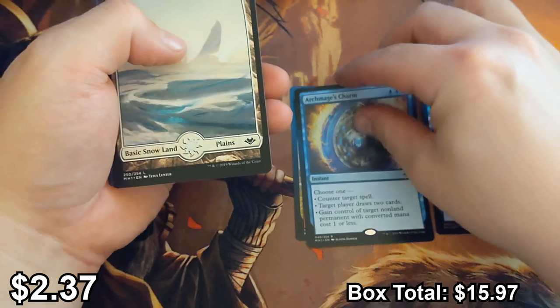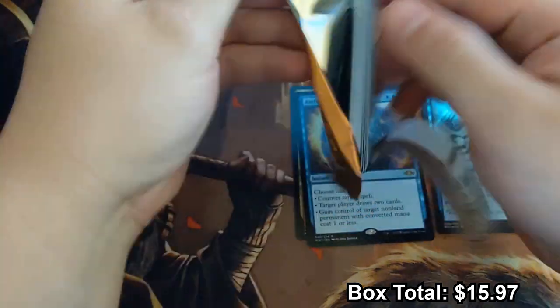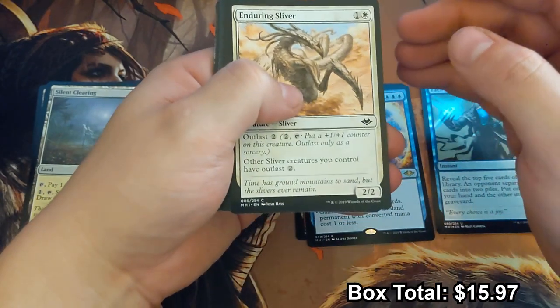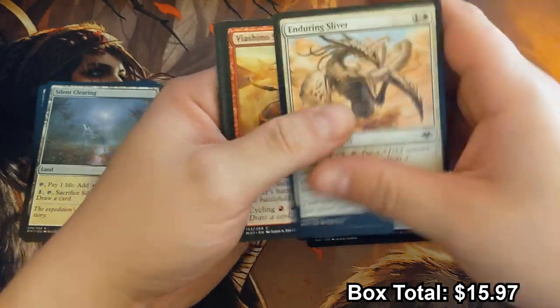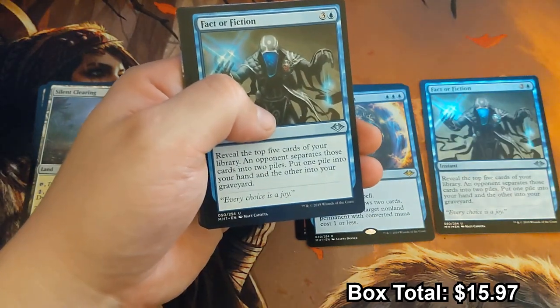Archmage's Charm — not too shabby, pretty good, three or four dollars I think still. People wanted that slot to be Counterspell, but I think for a long time people slept on Archmage's Charm in terms of its versatility. Cards that have these 'choose one' abilities are always extremely powerful. Another Fact or Fiction — always a good card.